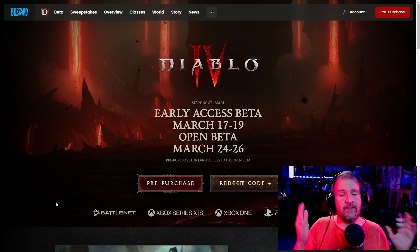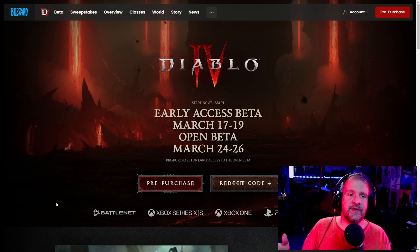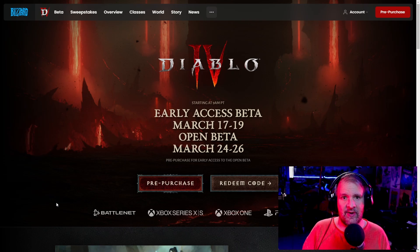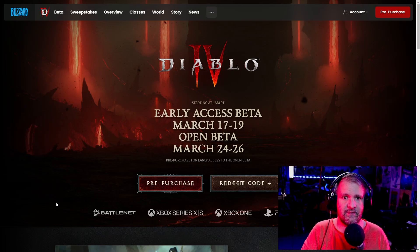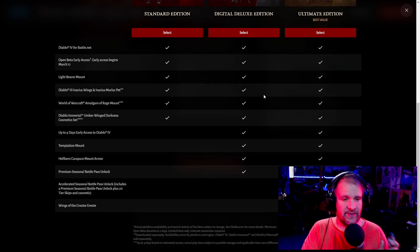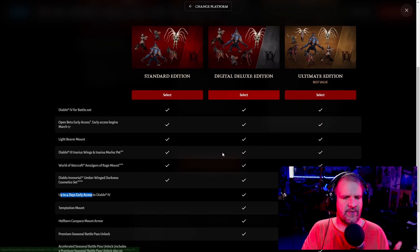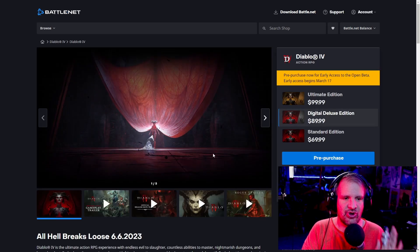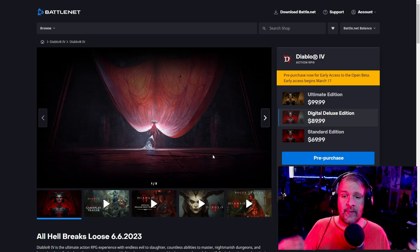This will have both a PC and console version. On PC, there are mainly two ways to get in. The first is of course buying the game itself — but not just any version. You need to purchase the Deluxe Edition or Digital Deluxe Edition to get access to the early four-day period, and that version is going to cost you $90.